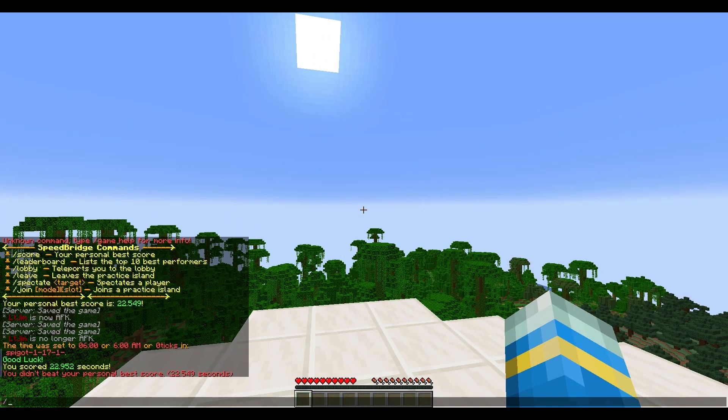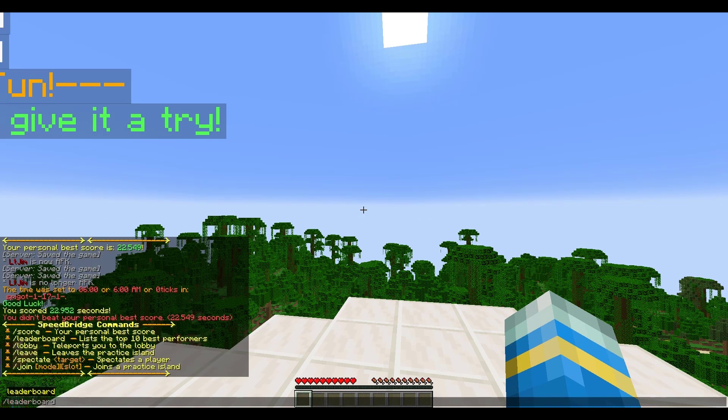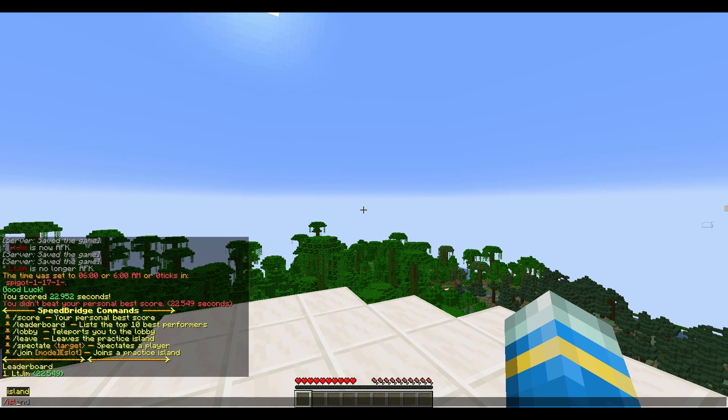So what are the commands? For players, if they do /game help it will show their commands. You can check your score, check the leaderboard, teleport to the lobby, leave, spectate, and join — those are pretty straightforward. If you do /leaderboard it will show everyone, which is only me at the moment.